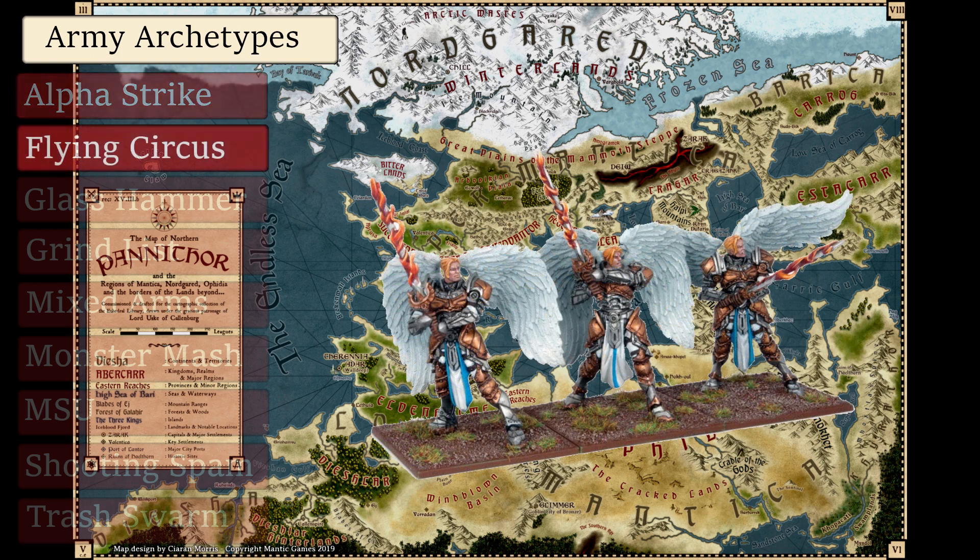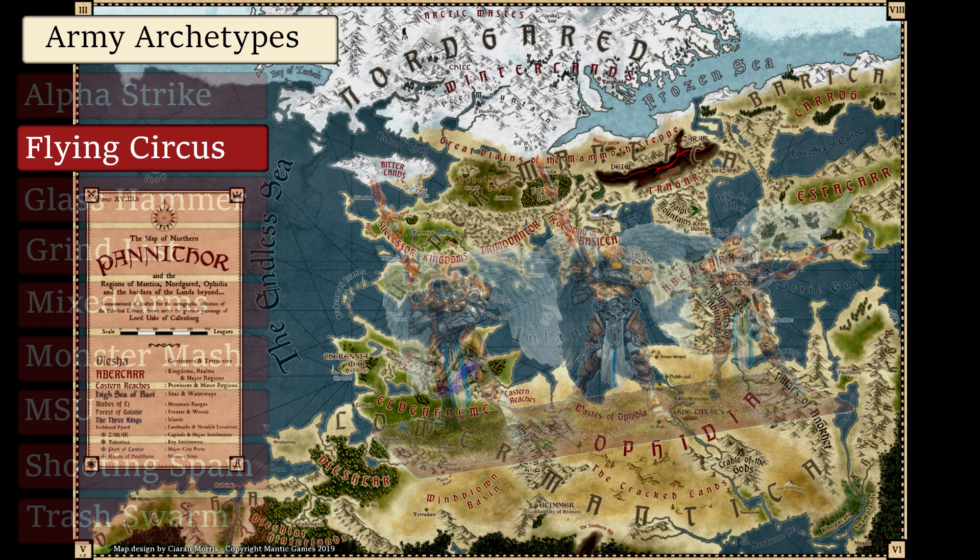While Flying Circus lists can also be Alpha Strike, Flying Circus tends to focus almost exclusively on fast flying units to surround and outmaneuver the enemy.